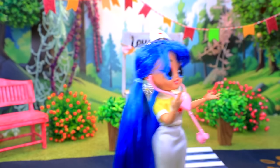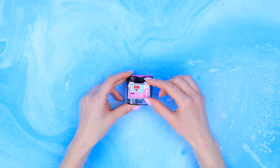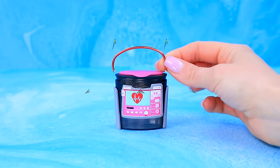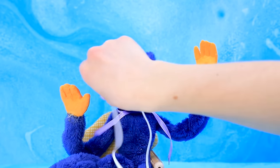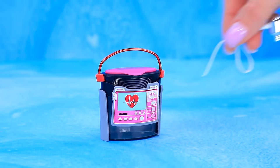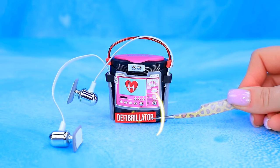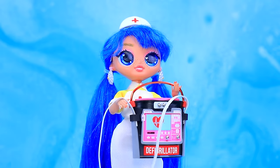We need a defibrillator. Lalaloo, can you help? Let's take a pencil sharpener. Attach a display. Cut some wire. Place it on top. Let's borrow some headphones. Attach them to our creation. Add electrodes. Hurry - save Catnap. Thank you. I'm off to help.